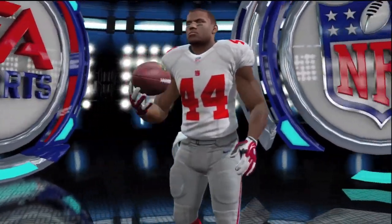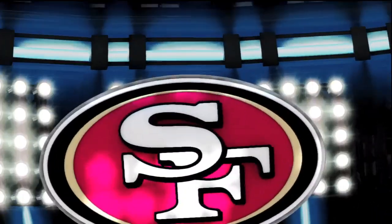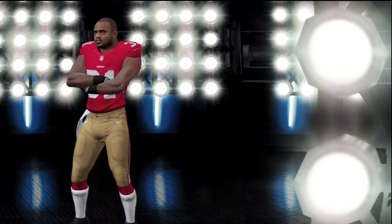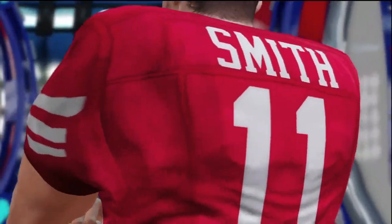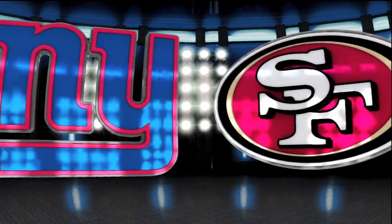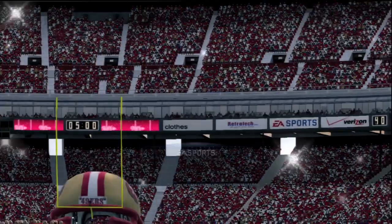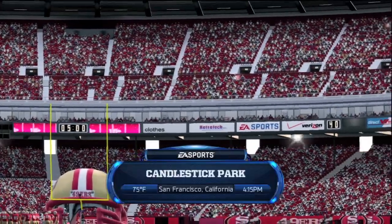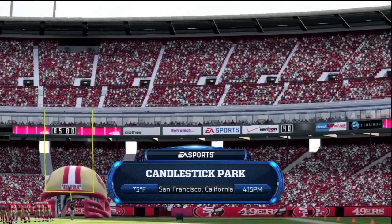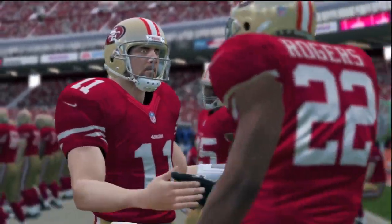Starting off, you can play as either the 49ers, the Giants, the Seahawks, or the Redskins — five-minute quarters and all that good stuff. First impressions: the game looks real good. The throwing, the gameplay, it seems a lot smoother and they've got a lot of new tackles.